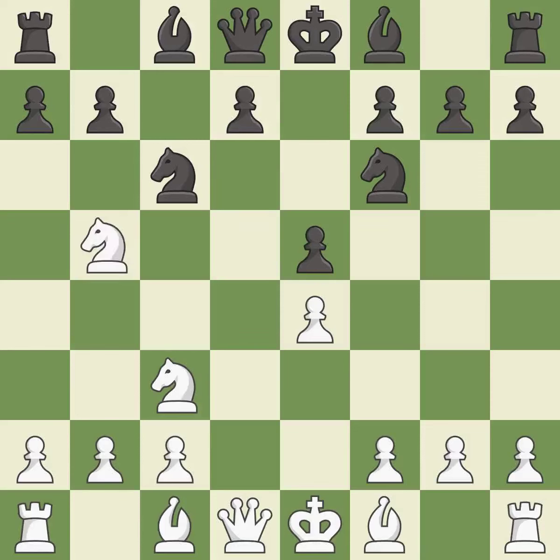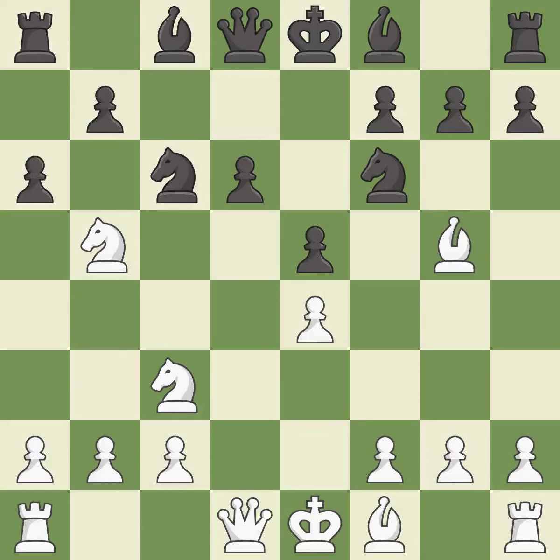Ndb5 gets the knight away from danger and threatens the strong Nd6+. d6 stops the threat of Nd6+, supports the e5 pawn, and allows the light-squared bishop to develop. Bg5 pins the knight on f6 and threatens Nc3-d5. a6 kicks the knight off the active b5 square. Na3 retreats the attacked knight and will look for a new square on c2 after white plays c2-c3 or c2-c4. b5 gains space on the queenside and threatens to fork the knights with b5-b4.